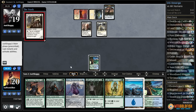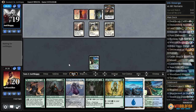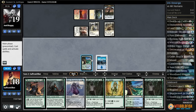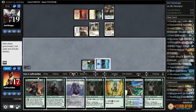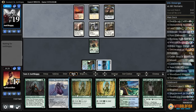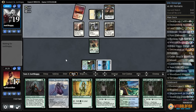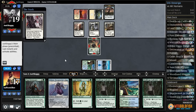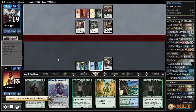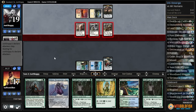Opponent gets a clue and Town Gossip Monger. Opponent is going wide. Let's just play a Dusk Watch, because it makes it so if our opponent wants to flip their Kytheon, we at least get to kill one of their things. Never mind — maybe they just have a Declaration in Stone. Our opponent's last card in hand...